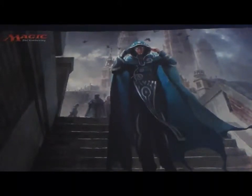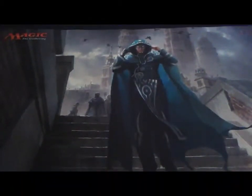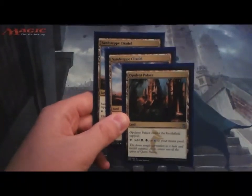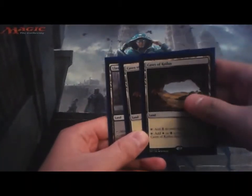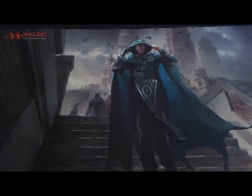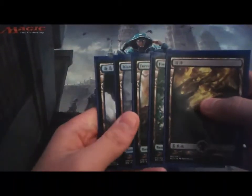For the common dual lands from Oath I have Submerged Boneyard and Meandering River just for splashing colors. For tri-lands I have two Sandsteppe Citadel and one Opulent Palace to splash all the colors I need. For pain lands I have one Llanowar Wastes and two Caves of Koilos. Also one Tranquil Cove, one Jungle Hollow, and two Lumbering Falls and one Shambling Vent for man-lands.